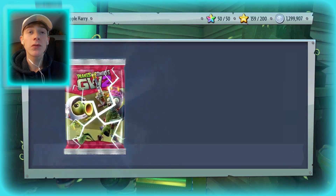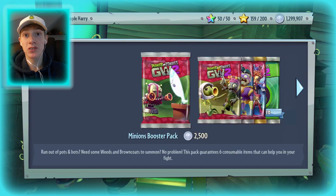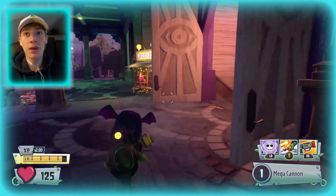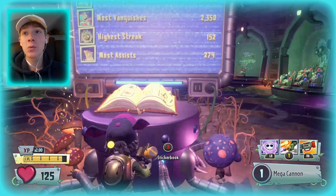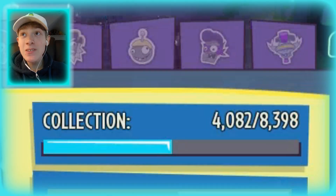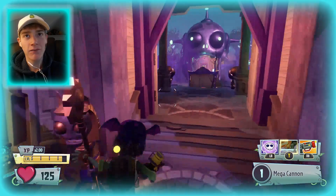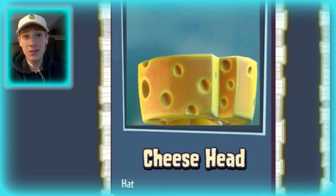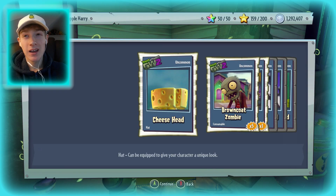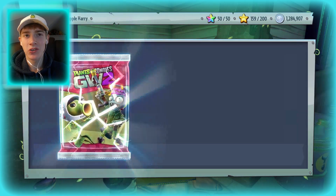And now I'm going to open one more pack, get myself down to 1.3 million coins, and I'm going to go back over to the sticker book to see what progress I've made on completing everything. I'm hoping for 4,100. 4,082 — alright, I'm opening a few more packs, I'm getting that 4,100. What character is that cheese hat for? Is it for a corn? I'm seeing a little bit of yellow underneath — I'm guessing it's for the corn, but I'm not really sure.